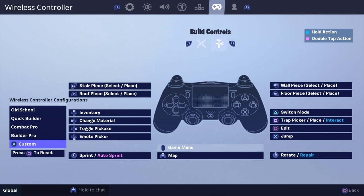What I switched: I switched the toggle pickaxe to pull out pickaxe from triangle to the right D-pad. I switched edit just to edit straight, no switch mode. So you can't pull out editing with circle anymore — you have to pull it out with triangle.